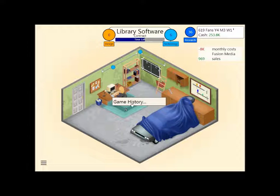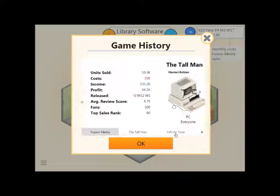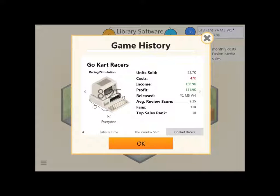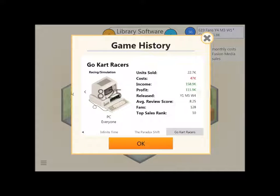How many sales was that? Top sales rank 60, and we had a profit of 84K — 19,000 units sold. It's alright. Let's compare it to our other games. Go Kart Graces did pretty good. Then we got the Paradox Shift, Infinite Time, The Tall Man, and then Fusion Media. That's sadly done the worst. I'm sorry Jerry, but your game has done the worst. And my game still has done the best, but that's not really surprising — I probably know more about this game than you guys do, but that's perfectly fine.